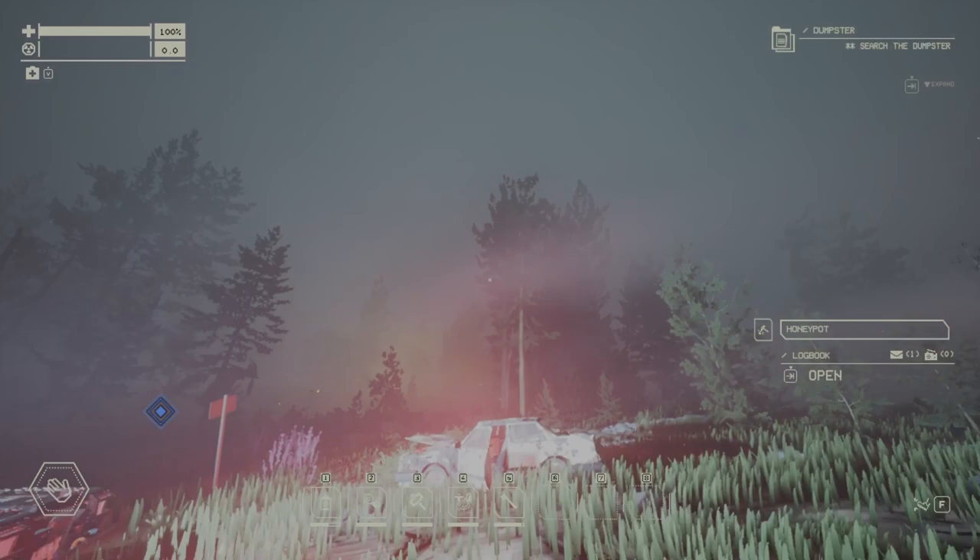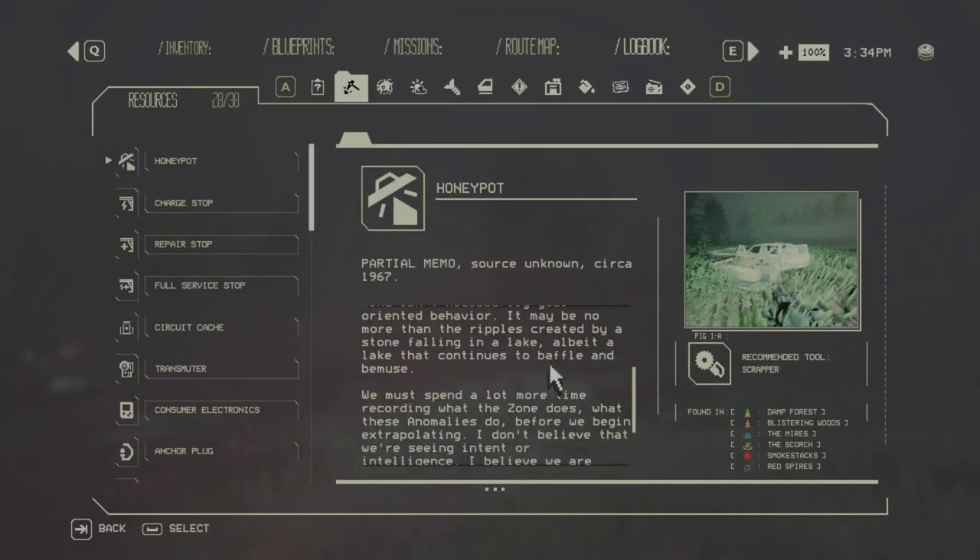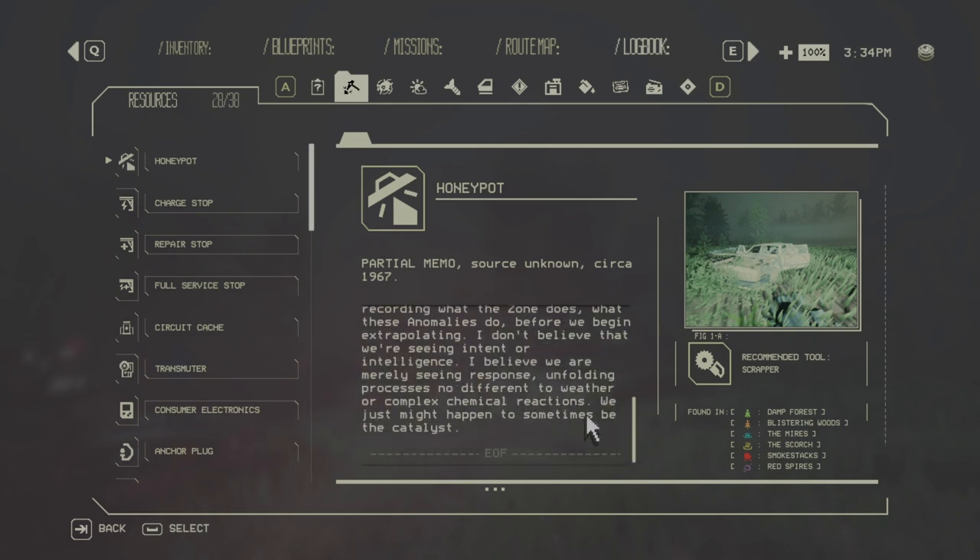And when you scan it, when you come close to it, it's gonna spit flares to attract anomalies. And you can find it in any zone.